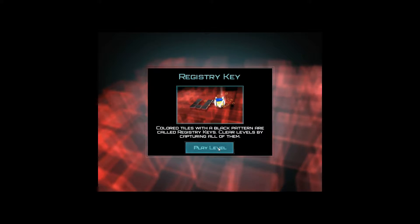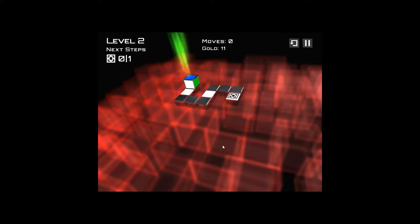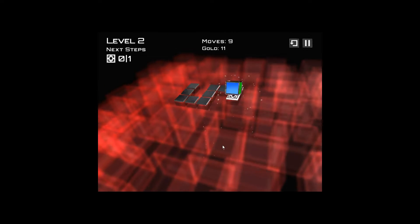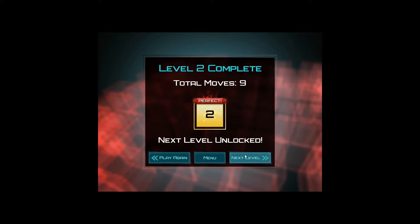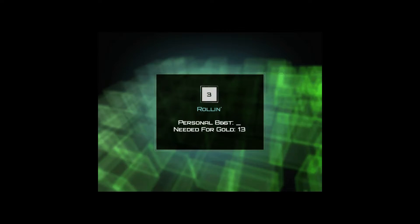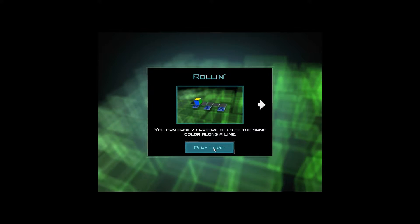Color tiles with a black pattern are called registry keys. Clear levels will capture all of them. Level complete, level status earned — perfect. Next level. Why is she mad at me? She sounds like... she has no time for this. The GPS girl. It's the GPS girl. Turn left here, you idiot.